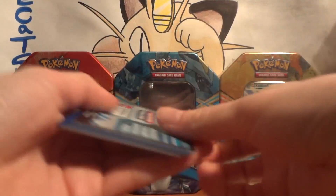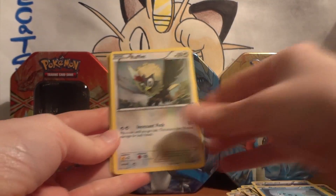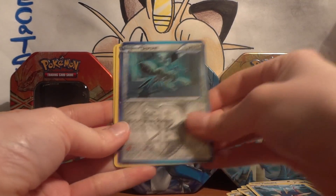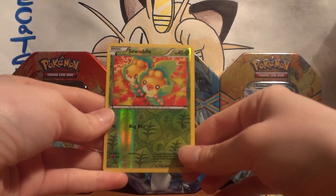Let's finish this off with Plasma Storm and see if we can get one more good pull. Cubchoo, Rufflet, Frillish, Zubat, Carvanha, Durant, Golbat, and Grotle. My reverse, if I can pick it up, is a Sewaddle.